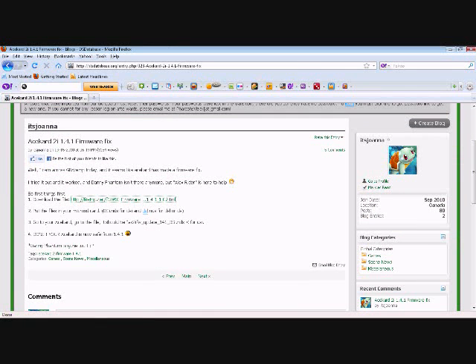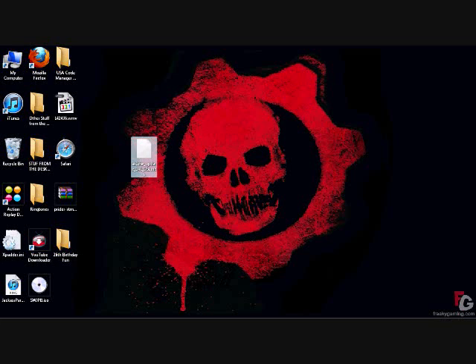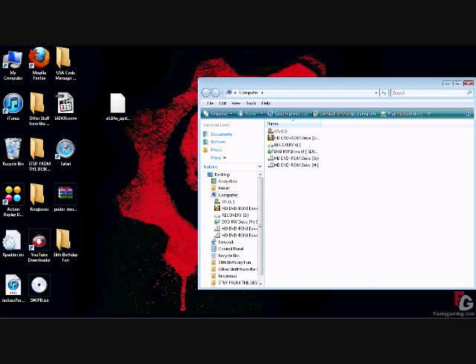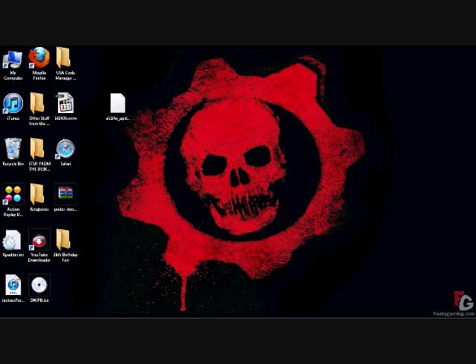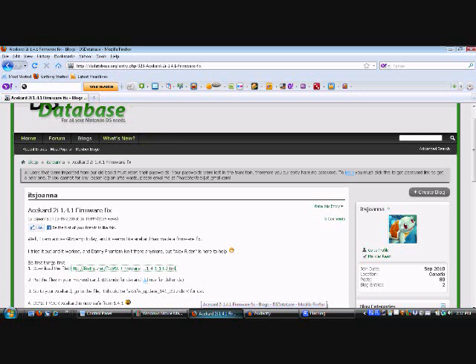This website will be able to answer any questions — feel free to look at the comments and read there. Once you have the download, you're going to get two files. One's going to say DSi and one's going to say DSL. Definitely use the DSL because it's going to flash the card, and make sure you're obviously using a DS Lite. It's going to completely flash the whole thing, so make sure you back up your files. Put it on the root of your micro SD card — don't put it in the games folder, just put it on the main root, and that should work.